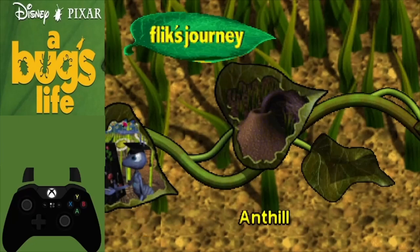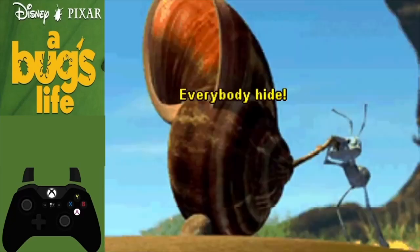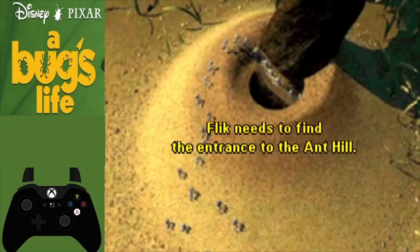Timing for this speedrun begins on the very first input when selecting Anthill. So as soon as you select Anthill, just keep pressing the A button to get through these little intro slides and then you will be prompted to press A to enter the level.